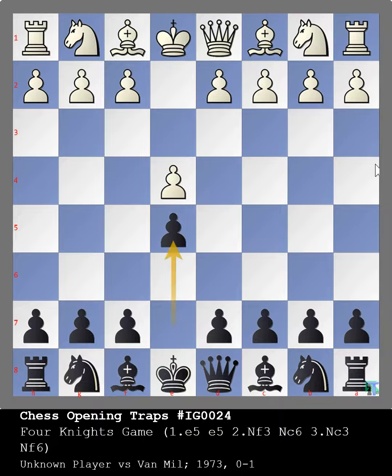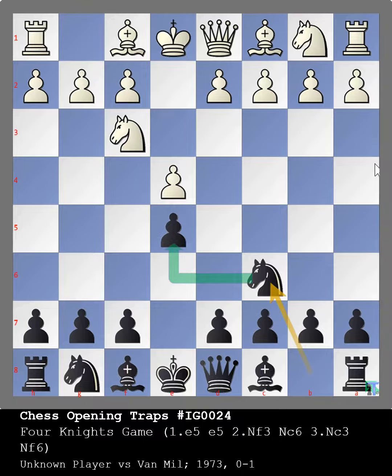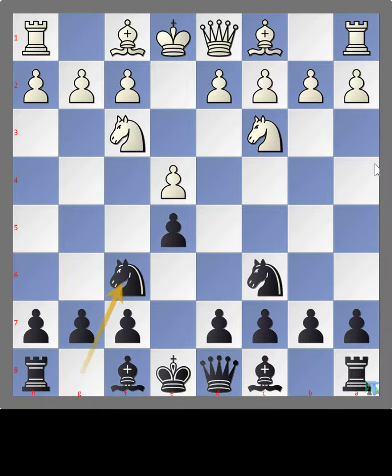White pushes pawn to e4, black responds by pushing pawn to e5. Knight f3, threatening the pawn on e5. Knight c6, supporting the pawn. Knight c3, knight f6. This is the Four Knights Game opening.